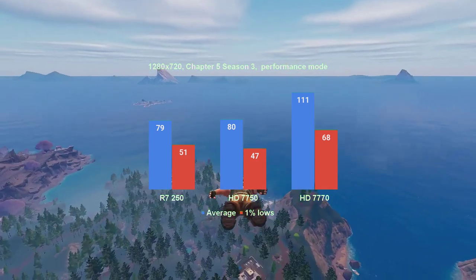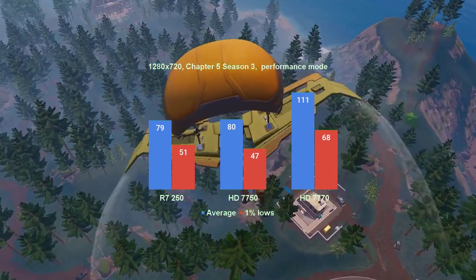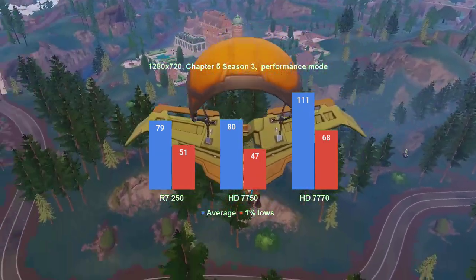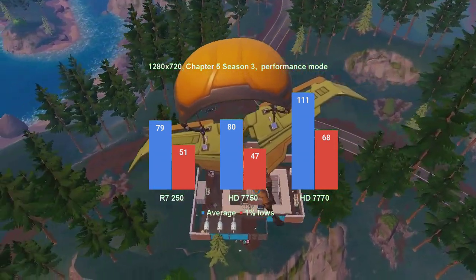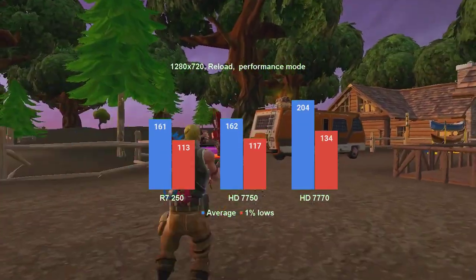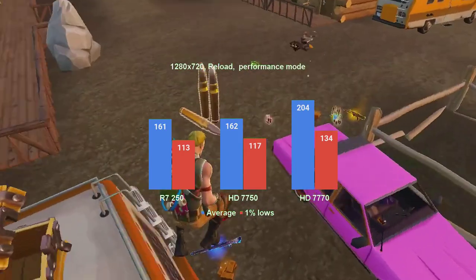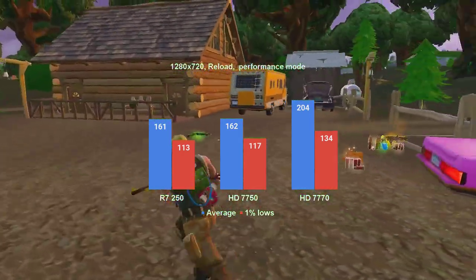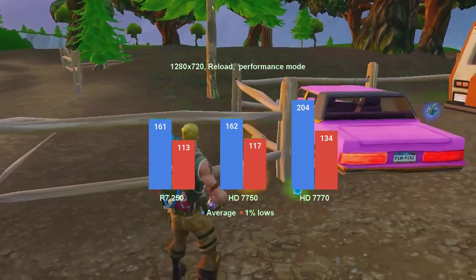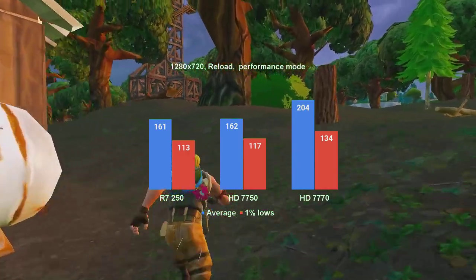The trend is maintained all the way to 720p resolution. The regular Battle Royale mode has the HD7770 finally providing a good experience with the average FPS above 100 and 1% lows in the high 50s. The lower cards, however, still struggle with 1% lows in the high 40s to low 50s, despite average FPS hovering around 80. In Reload mode, the performance is a lot better. The HD7770 now averages above 200fps and has the 1% lows metric above 130. Both the HD7750 and R7250 averaged 162fps and creep towards 120 for the 1% lows.